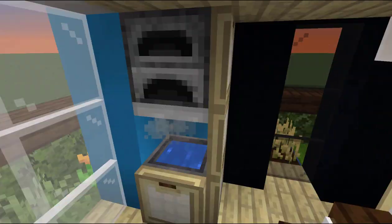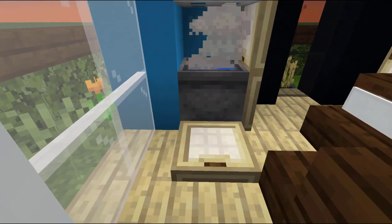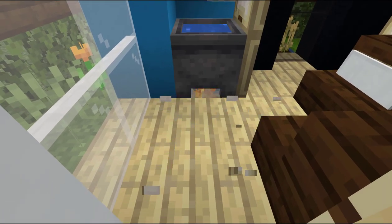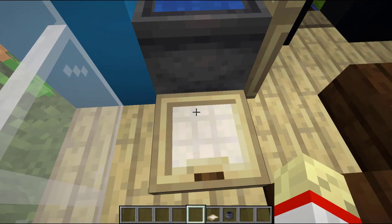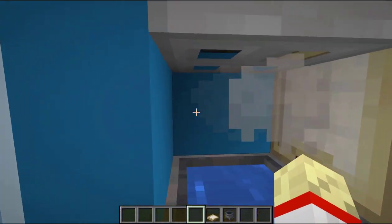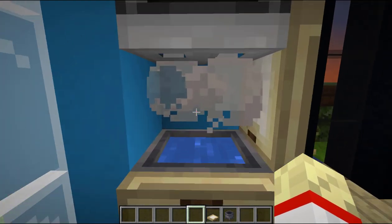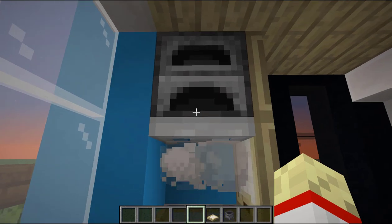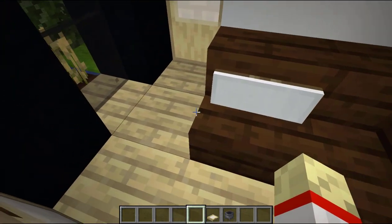This is a really cool feature in my opinion: a cauldron with a campfire below. If you break it you can see the campfire, but if you don't, you won't see it no matter how you place it. It's like a smoker in some form. Here we have a furnace and a little sofa.